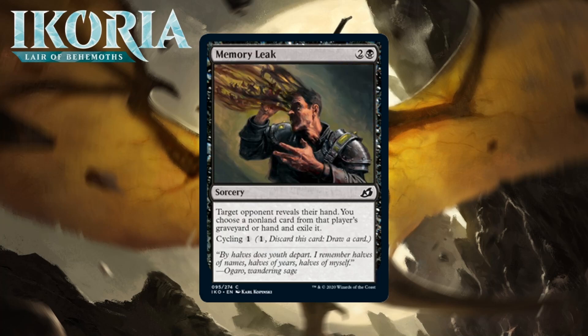Next up it's Memory Leak, which for two generic and a black is a common sorcery. Target opponent reveals their hand, you choose a non-land card from that player's graveyard or hand and exile it. Cycling 1. This is a way better Coercion between the exile effect, the ability to go after the graveyard, and cycling. Normally three mana to exile a non-land card from your opponent's hand is like a D in limited — more of a sideboard card. The horrible thing about discard spells is you don't always have something useful to do with them. But Memory Leak having cycling means it will always do something, even if it's just pitching it and digging deeper for one mana. This seems like a solid card for black decks; I'm giving it a C.